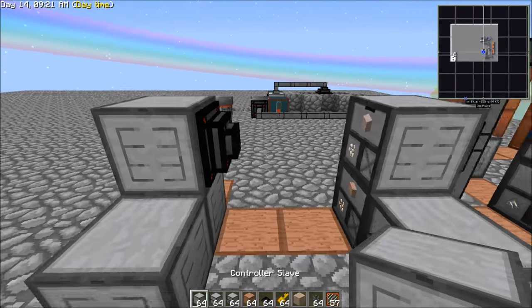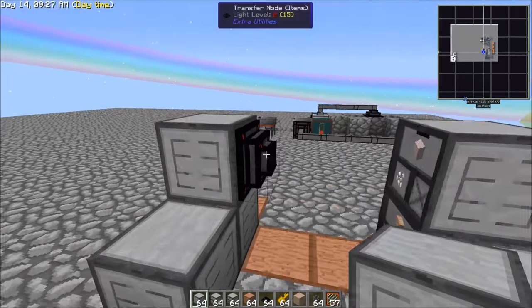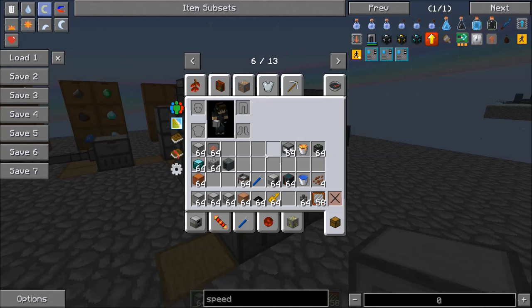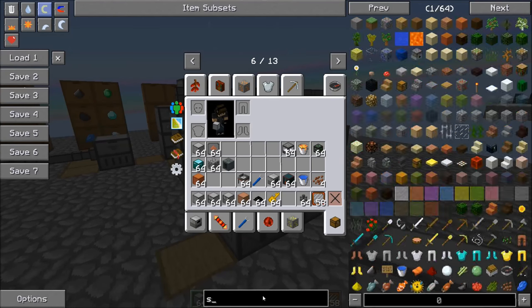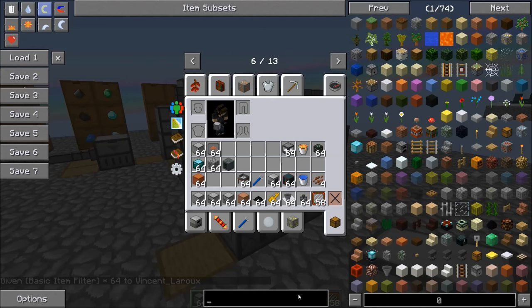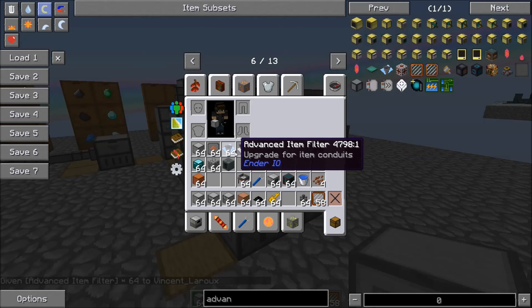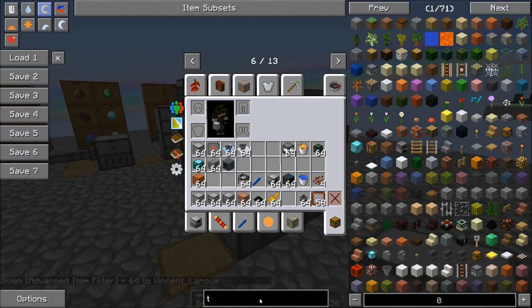What you can do is set this up extract-always-active and you wouldn't have to give it a filter. You could also do item conduits right here to show you how you could do that. What you could do is get yourself one item filter per line. Actually I think you'd need an advanced item filter because you're going to need ten slots, and I think the advanced item filter has ten. So let's grab one of those. Or you could do multiple basic item filters, and I'll show you both ways you could set that up.